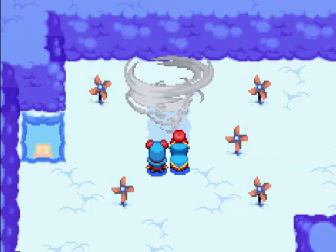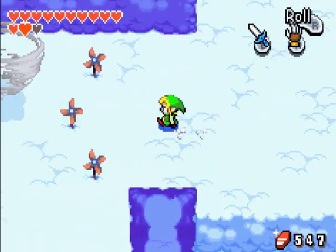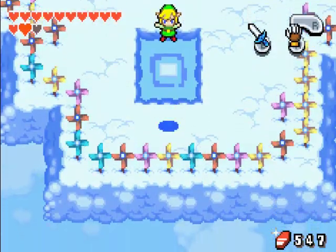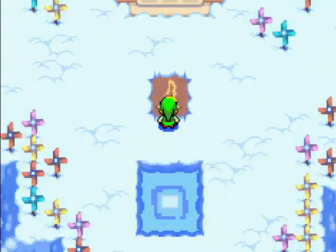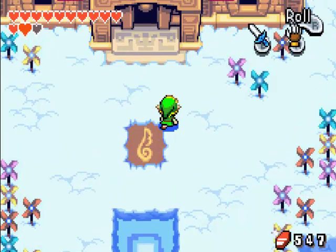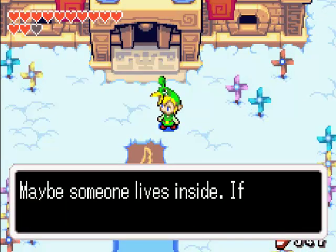It's a huge whirlwind like we saw in the last episode to actually get up here on the cloud tops. This takes us higher up - Windcrest! So now we can just warp up here. It's a house. How do you build something like this on top of a cloud? Maybe someone lives inside.